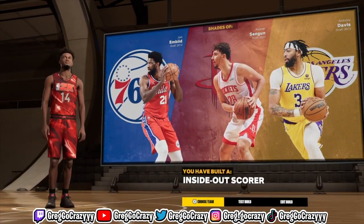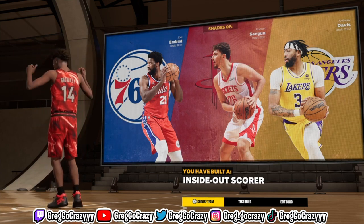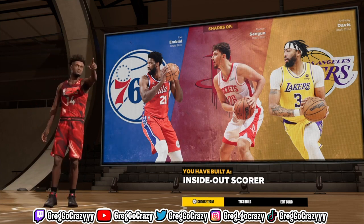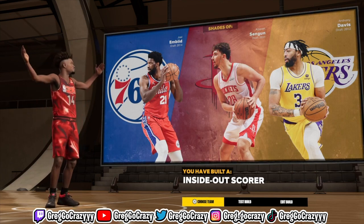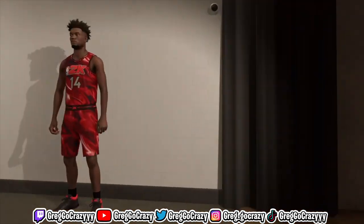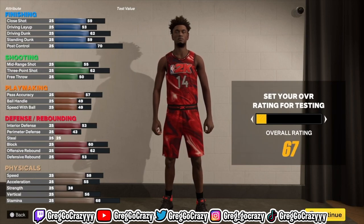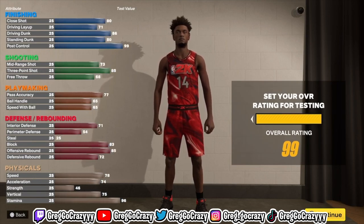Once you complete everything, the title of this build is going to come out to 'Inside Out Scorer.' He's a four-way point center — can do it all. Shoot, playmaker, finish, play a little bit of defense. That's all you need on this game, just a little bit.